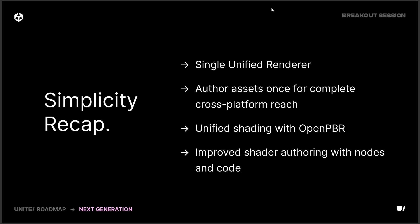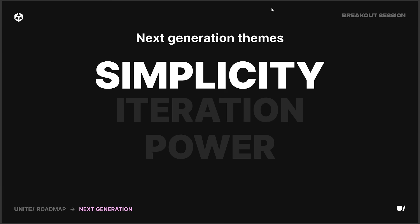That's the big thing — all of a sudden the fragmentation we've been seeing on the Unity Asset Store is going to go away. We'll also have unified shader programming with OpenPBR and improved shader authoring with the new Shader Graph 2 functionality. So that is what they're calling the simplicity aspect.